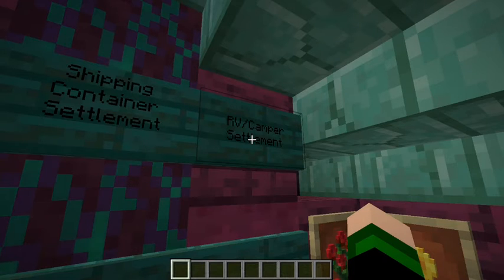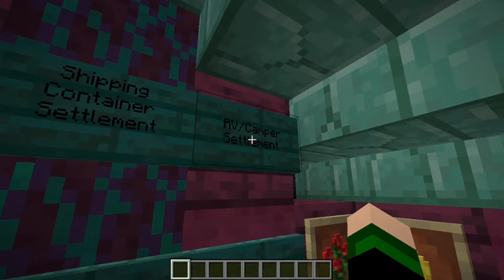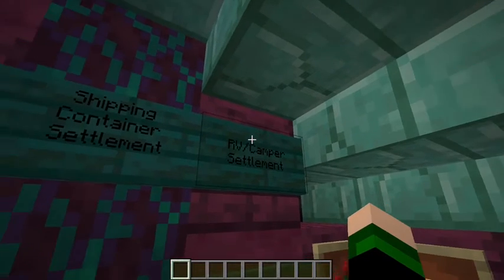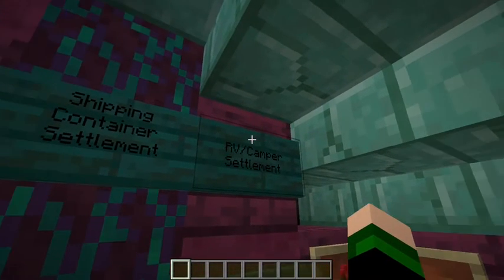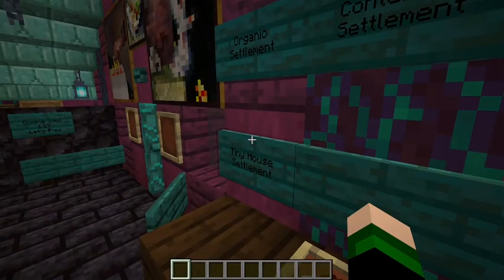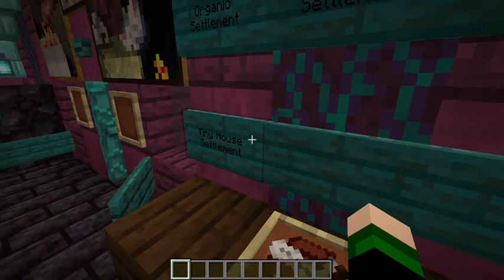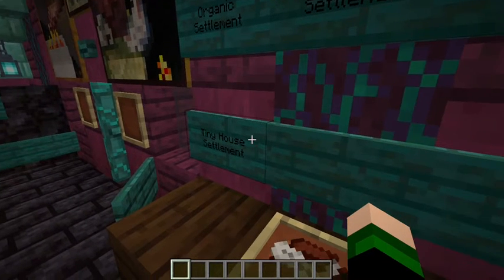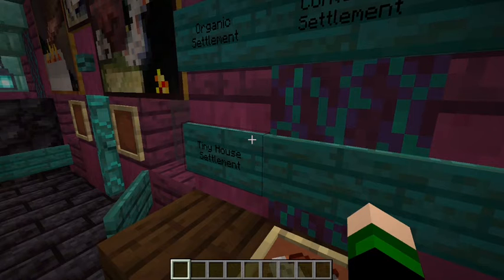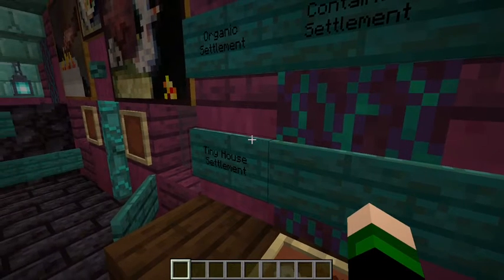Then we have the RV and camper settlement. I have seen a lot of content creators make an RV or a camper as a starter home, but I haven't seen a whole camper settlement. I'm sure they're out there, but I'm going to take my whack at building this settlement before I go and look them up, because I don't want to ruin the fun. Then we have our tiny house settlement, and this settlement is going to be special in that the interior of the largest structure will be no more than five by seven on the inside, and all the surrounding structures will be even smaller than that.